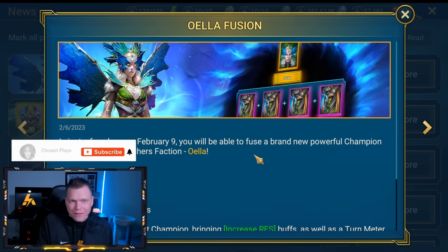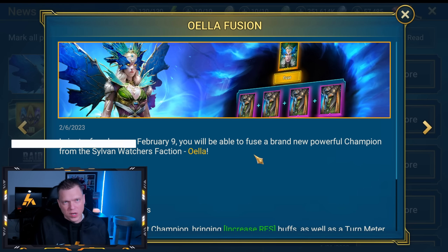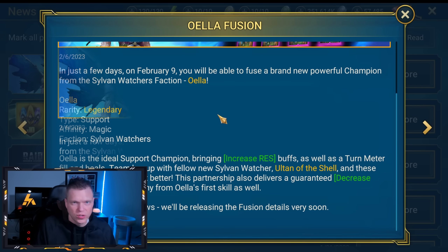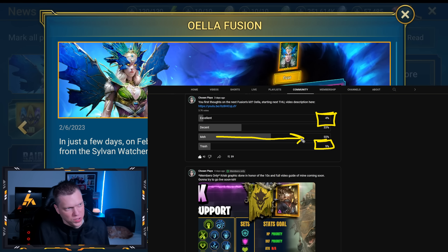The most important and newsworthy thing in-game right now is the Oella Fusion, who is going to be a Magic Affinity support from the Sylvan Watchers. The community polling has been pretty stable: 4% saying she's excellent, 9% saying she's trash, and the most common response is meh at 55% — up slightly from about 53% in the last video.